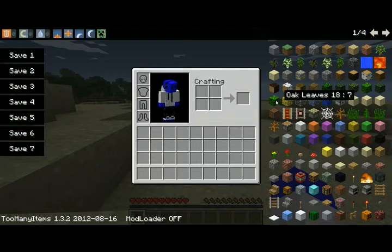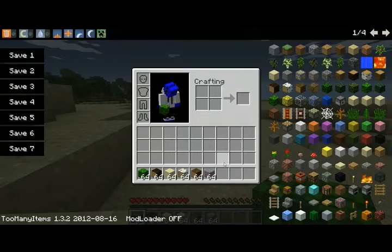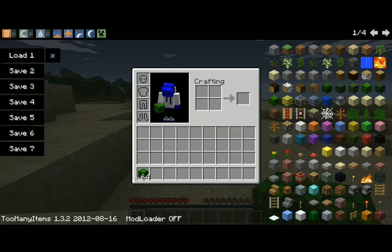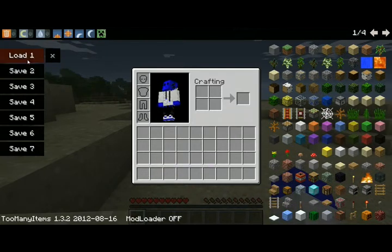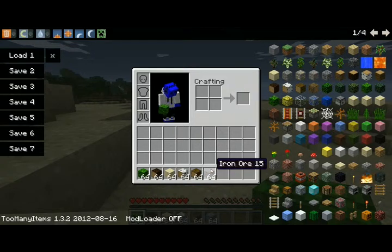There are also Saves. So, you put something in your inventory — say there's a certain kind of house you like to build. Let's say this is what we need to build it, even though it's a really weird bunch of stuff. Then you click Save One, or any of them. Now we dump off all this stuff by dragging it out and clicking to throw it off. Then we just click Load One — boom, got it all back. So if you want to build a certain kind of house, you put all the materials in and save them. Then click Load One and you have it. It's really handy.